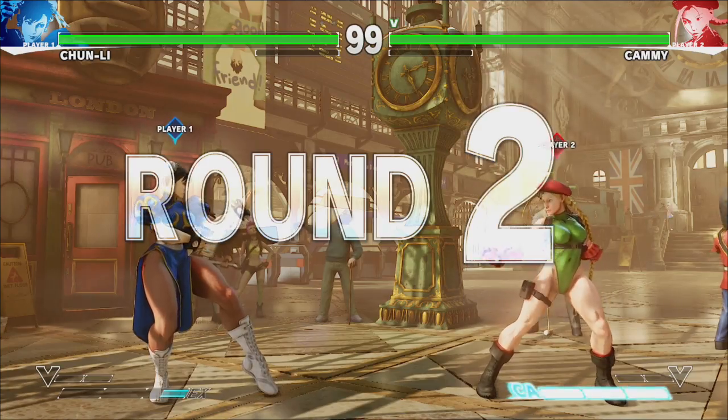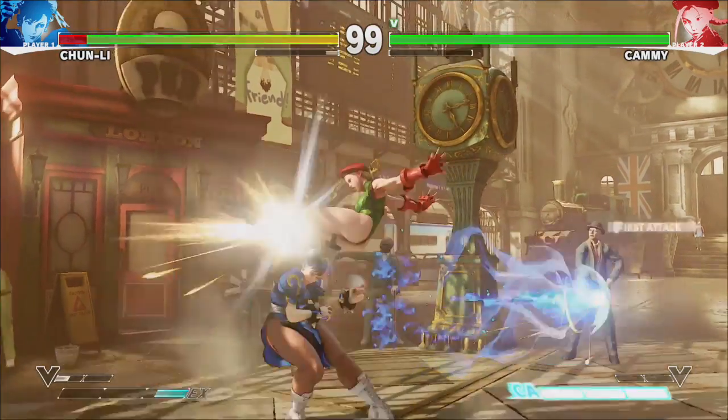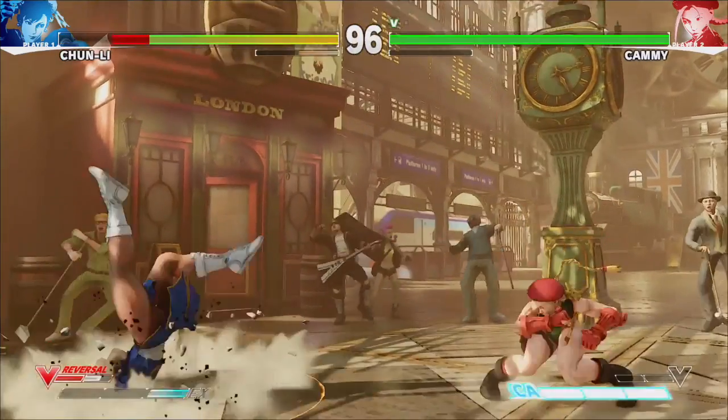We saw a little bit of Bison's V-Skill — he's able to throw back projectiles. We had Bison versus Ryu for a match, and he was throwing back Hadoukens, and it comes back faster and stronger.